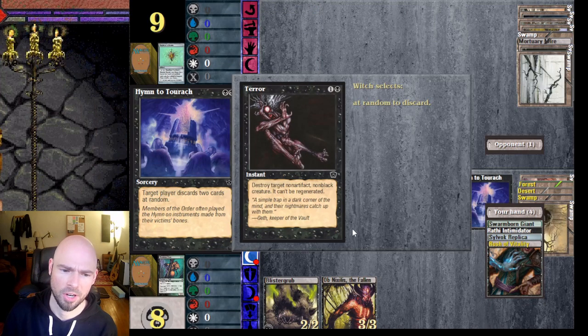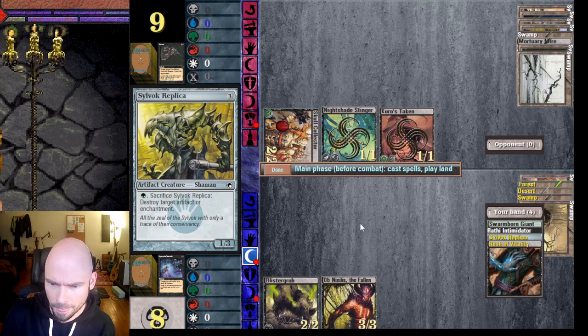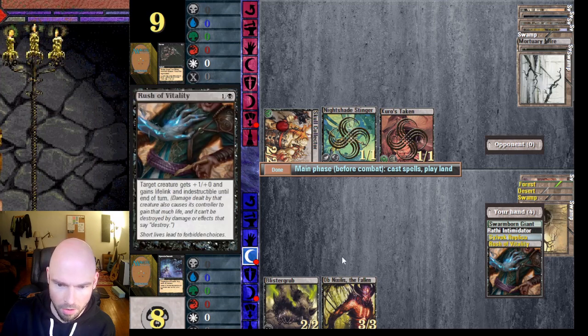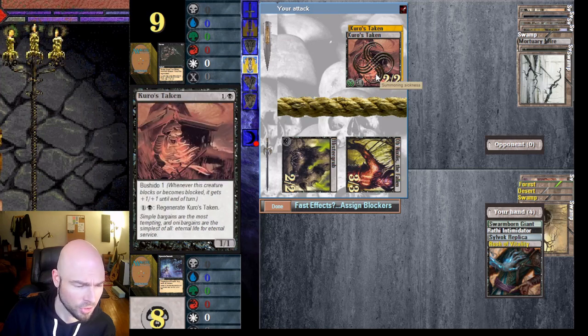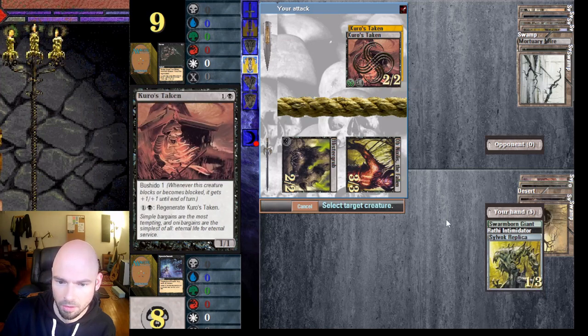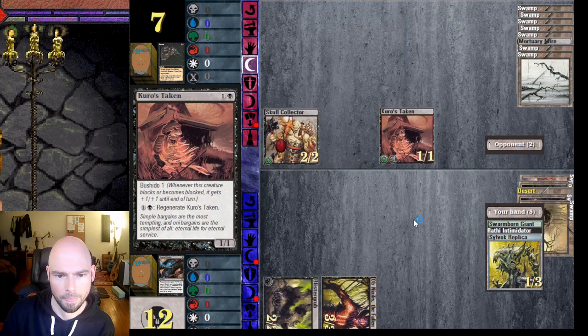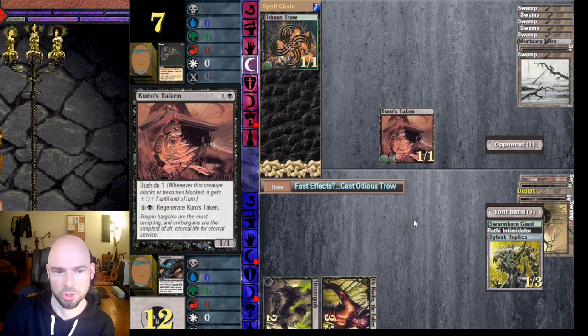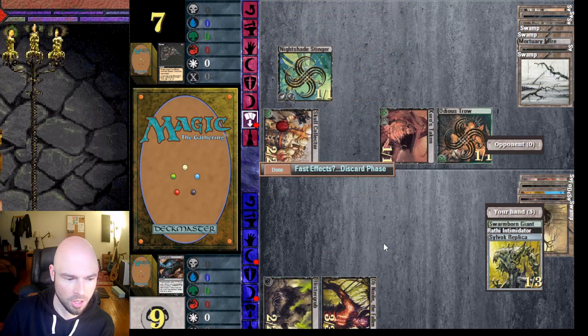Terror wouldn't have worked if I'd played a green creature, so that was worth doing. Let's see — you can't block these, send them through. He's blocking and just going to regenerate. Gain four life. Oh, he has a Trow of his own.